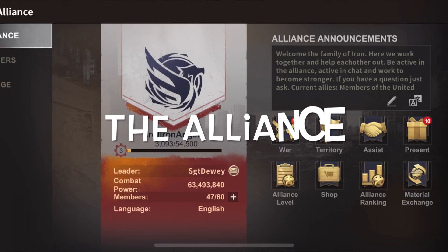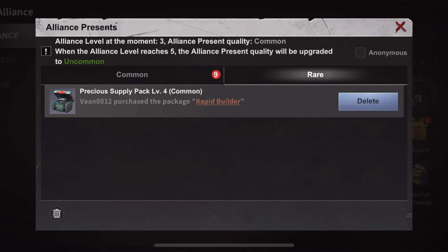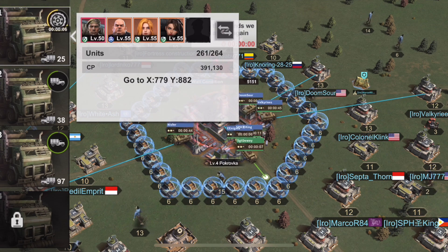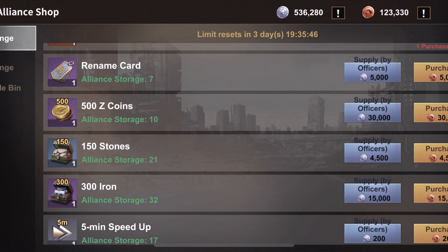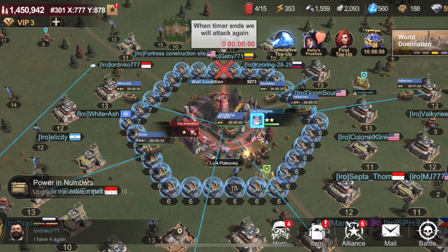When you first start out, try joining an active alliance. By being in an active alliance, you will be able to join rallies, get help assists, get rewards when the alliance defeats mutant zombies, and purchase items in the alliance shop. When city wars come about, it will be easier to help take those cities and other things.